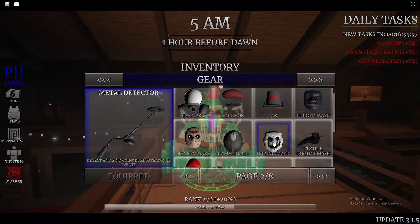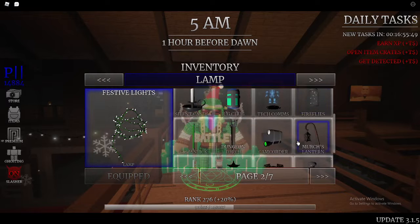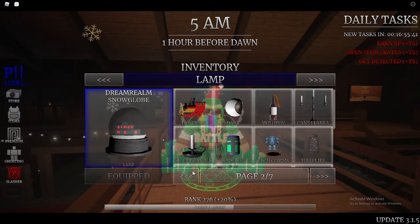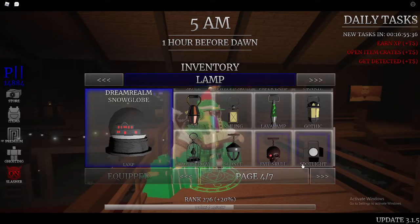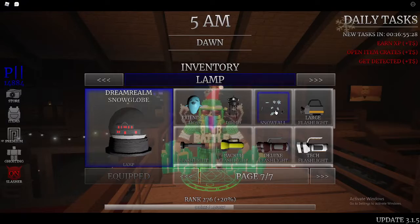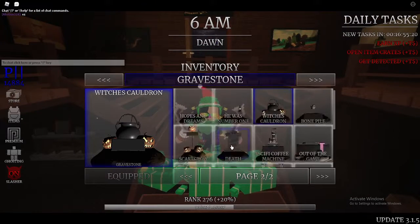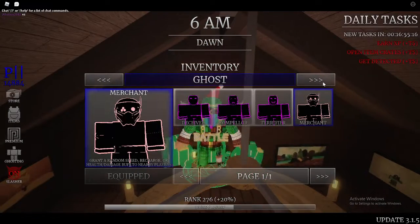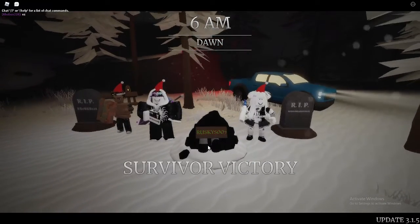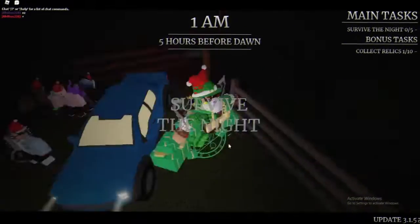For the lamp, it looks like it's going to be a dream snow glow and happy house. For the slasher, I already equipped the brand new slasher, and I also need to equip frozen so I can show you guys that. Now let's get into our first game and see how the new gears work.